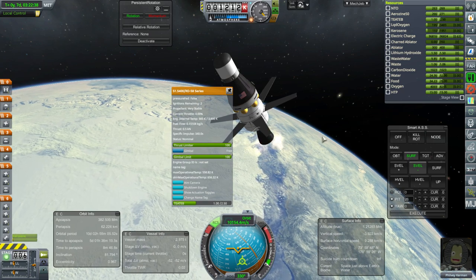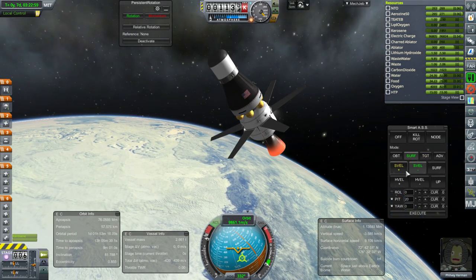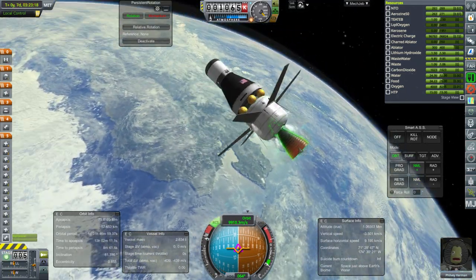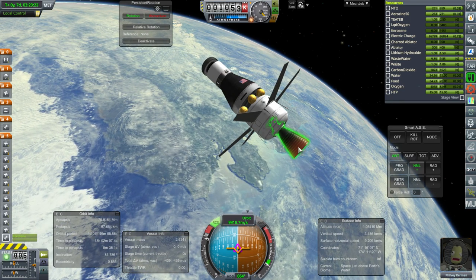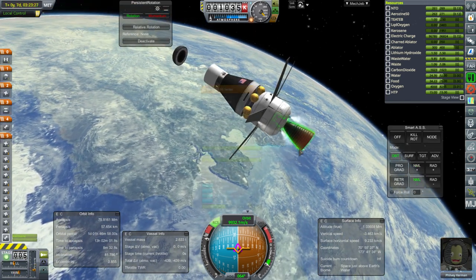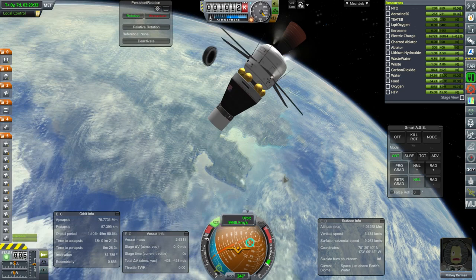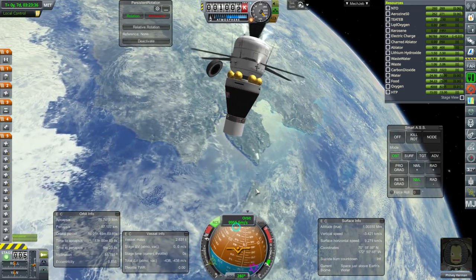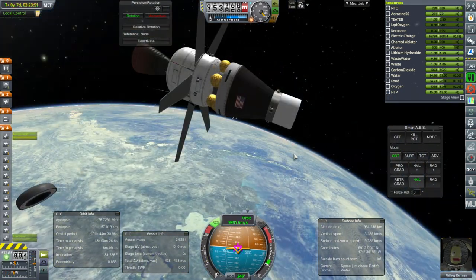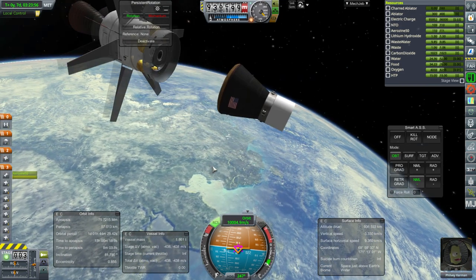Let's dump the service module. Nose cone. And let's back away from the nose cone. And then service module — don't come back. It doesn't matter — it's going to hit the service module, which we're dumping anyway. Not the capsule, though. The service module cleared off the nose cone. Thruster. And that service module off. We're good.